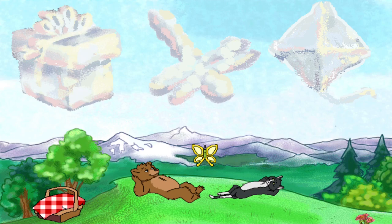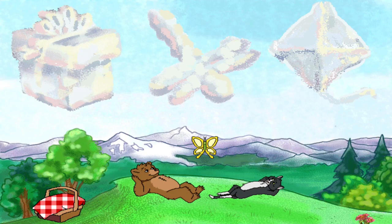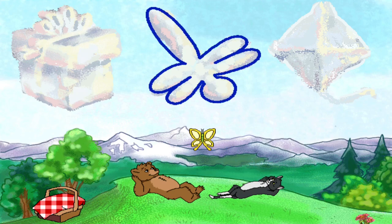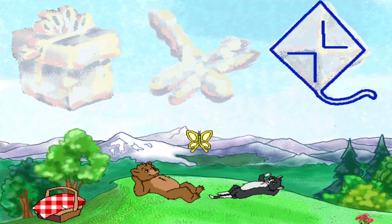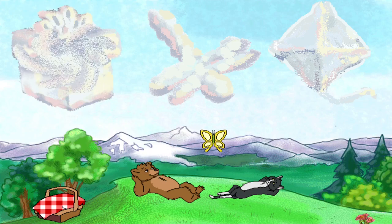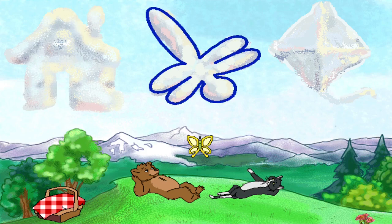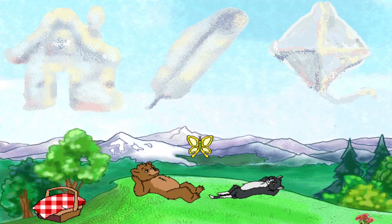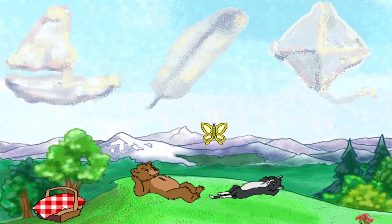Do you see a cloud that looks like a present? That one looks like a present. Do you see a cloud that looks like a dragonfly? This one is shaped like a dragonfly. Do you see a cloud that looks like a kite? This one is shaped like a kite. Do you see a cloud that looks like a present? That one looks like a present. Do you see a cloud that looks like a dragonfly? This one is shaped like a dragonfly. Sometimes I see many different shapes in one cloud. Do you see a cloud that looks like a house? This one is shaped like a house. Do you see a cloud that looks like a sailboat? This one is shaped like a sailboat.